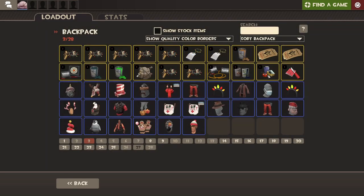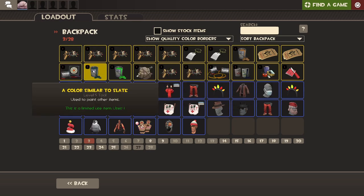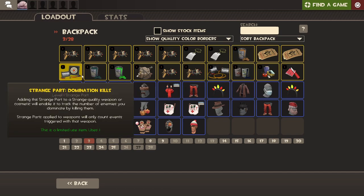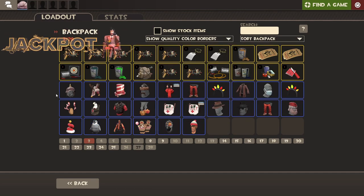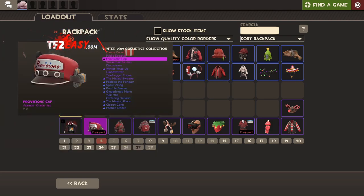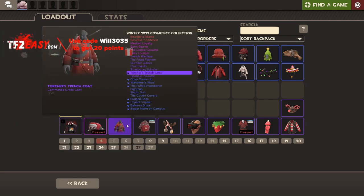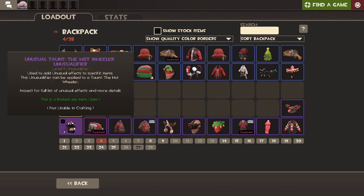So this is what we ended up with. We got a ton of Festivisers. We got some description tags, some paint, a few tickets, one domination kit, and tools and stuff like that. And we got a lot of blues, and the blues continue on this page here. Then we got one pink, and we got like nine purples. And then we got the one Unusual Fire.